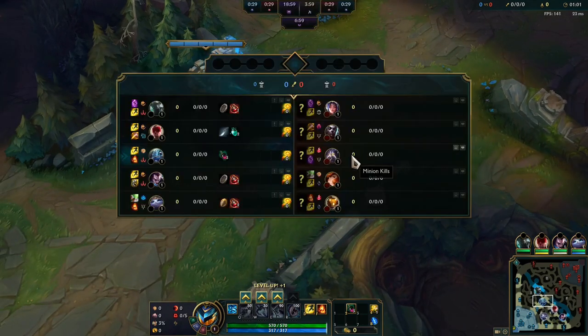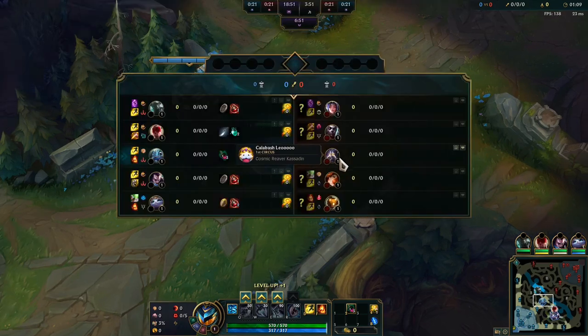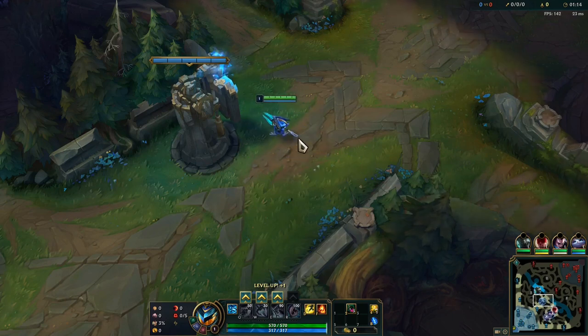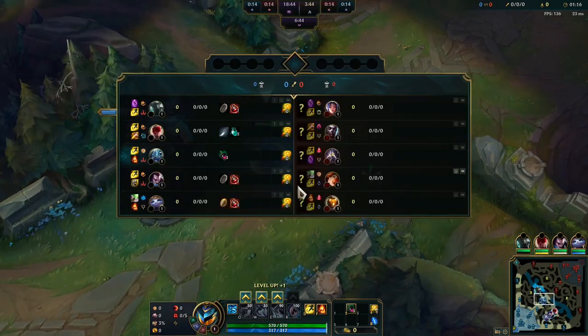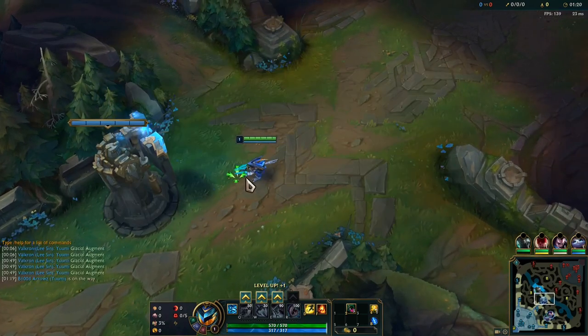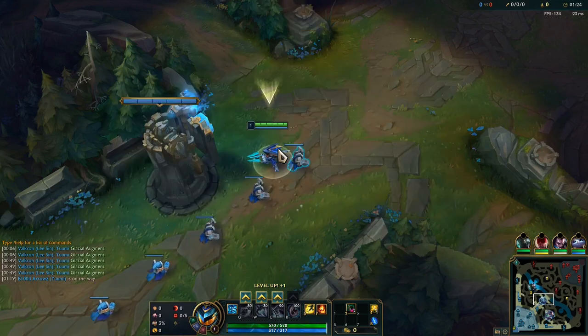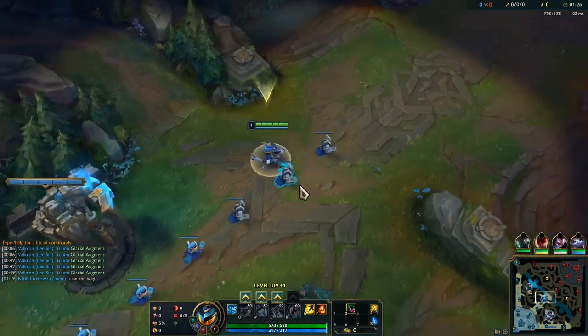Kassadin's pretty hard to go up against for Fizz, mainly because he has Magic Resist built into his kit, and he has the Magic Resist shield off of his Q. He has just as much if not more mobility once he hits level 6. It's a tough matchup, but if we get a little jungle pressure early, we might be able to get some kills. I took PTA today because it's really good to trade into him pre-6.